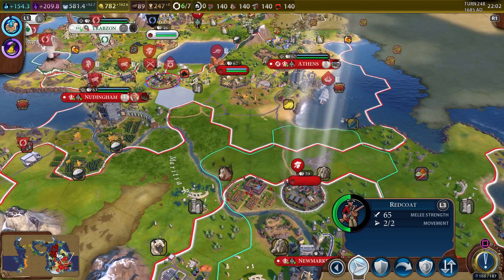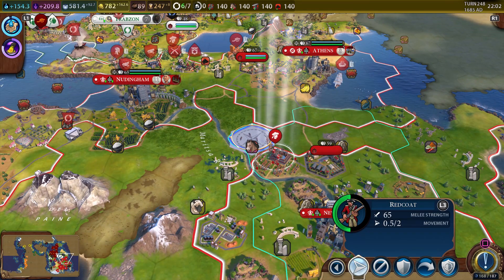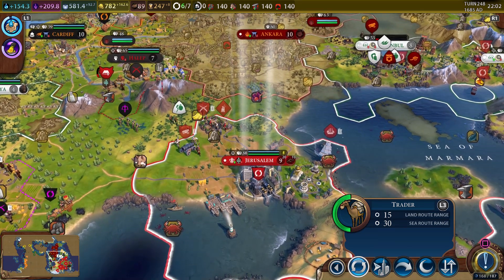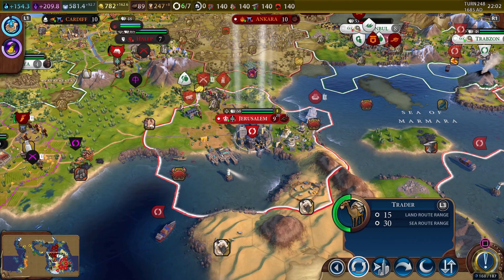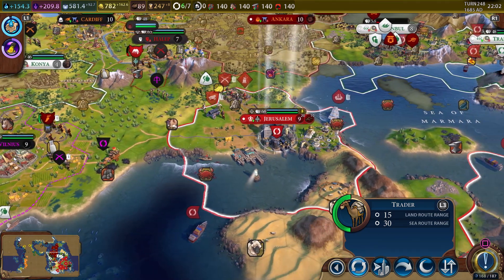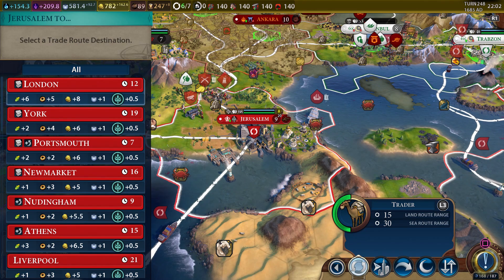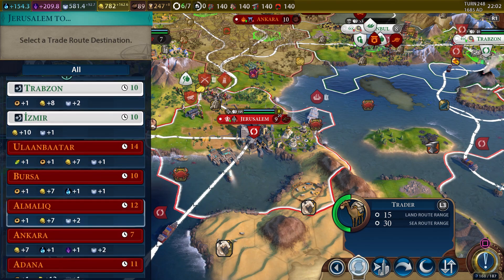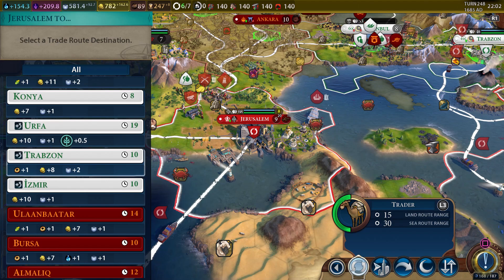Redcoats have been constructed — let's move them up to the front. Although we're probably not going to need this unit, they do look fancy. We need those truffles — we put the trader here. I think we had a trade route we were going to set up, but I've already forgotten guys.